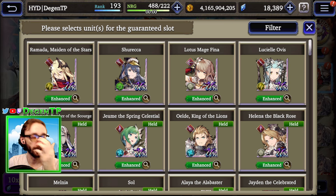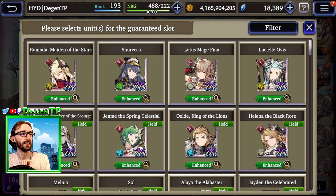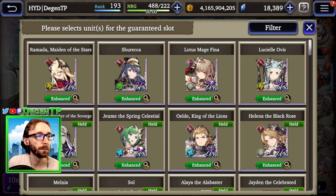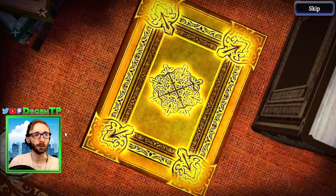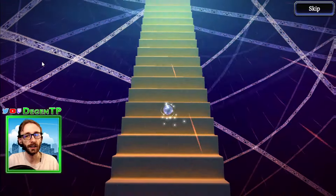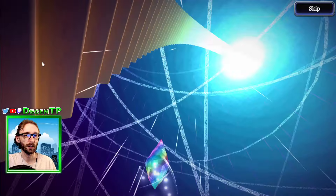Lotus Mage Fina is a fine, great unit and I do still hope to get her some other time. But the reason I want Lucille and Ramada is just for more lightning shenanigan options — maybe to use alongside Orlandu or something. Shireka I think is just amazing and I haven't got her yet. I think Lotus Mage Fina is also really sick and I wouldn't mind having her, especially maybe use her with Ramza. But I probably won't use Ramza too much. I already have Gilgamesh — I think Gilgamesh would be a top pick for this if you don't have him. But I'm picking these because these are the ones I don't have — those are the only four I'm missing, so those are the three I'm picking. This is still a tenfold though, so I could potentially get another rainbow in there.